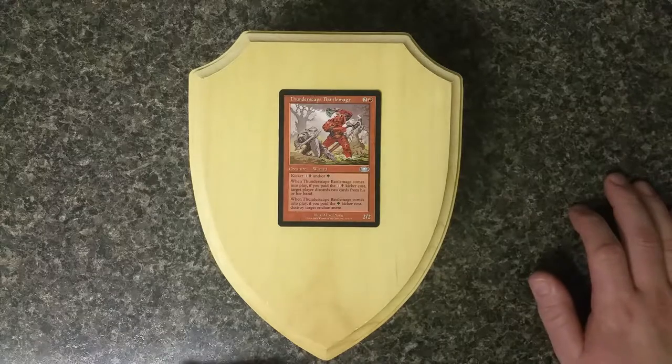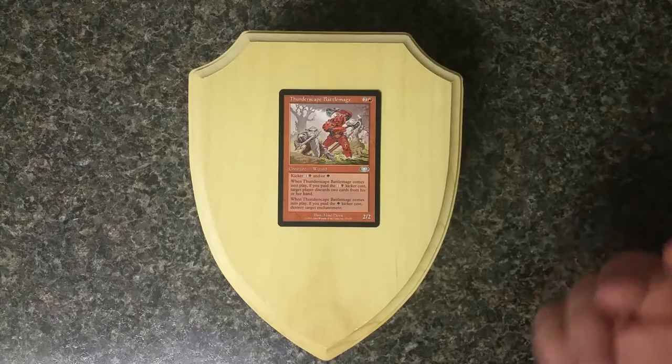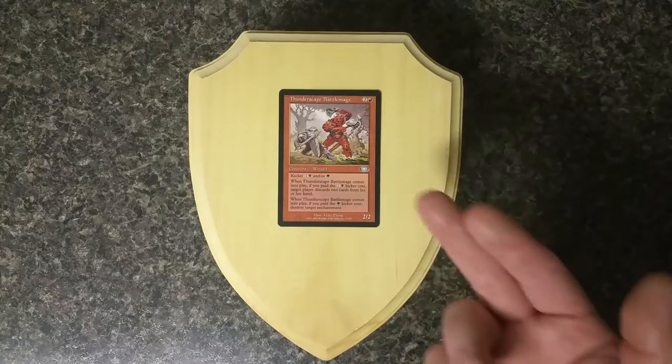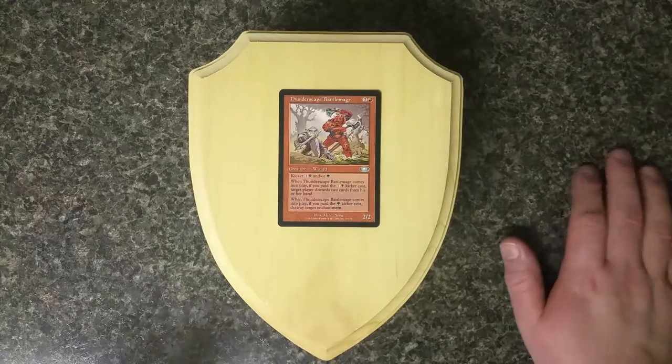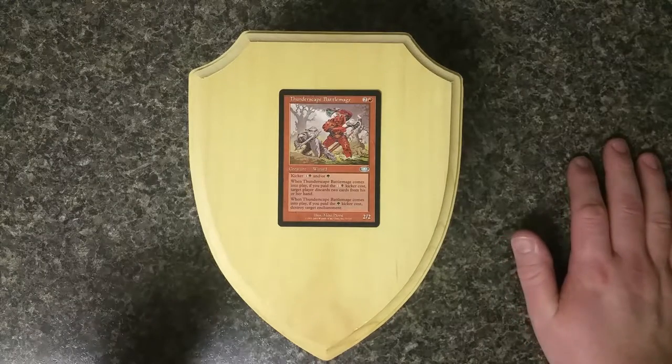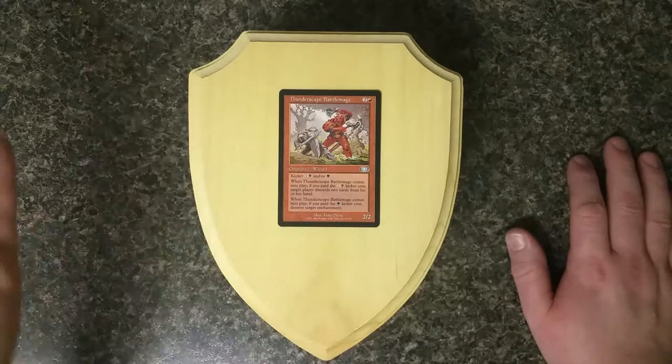On the other hand, if your opponent was playing enchantments — and in Red you wouldn't have been able to deal much with that — you could pay the Green mana with the 2 and 1 Red for the 2/2 creature and destroy a targeted enchantment. These were things that Red didn't do very well at the time. Red still can't get rid of enchantments very well without just wiping everything from the field.